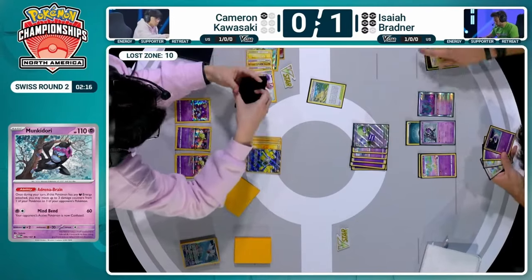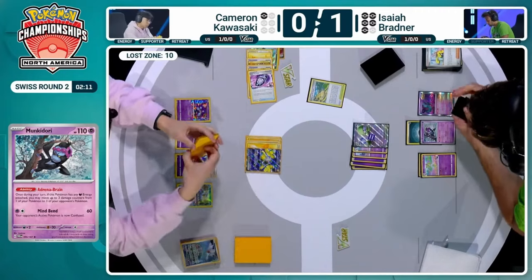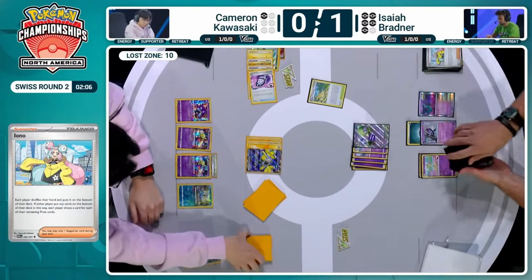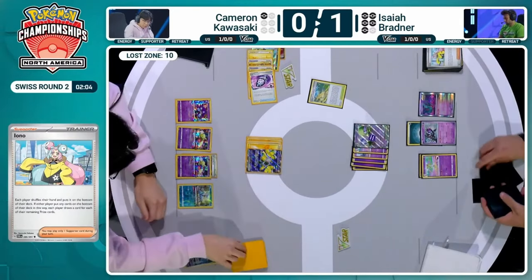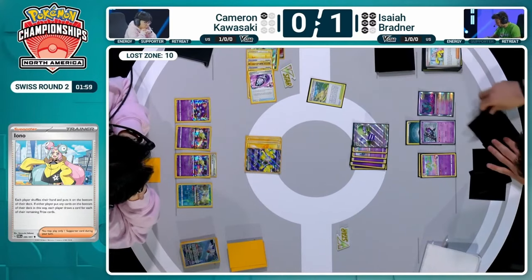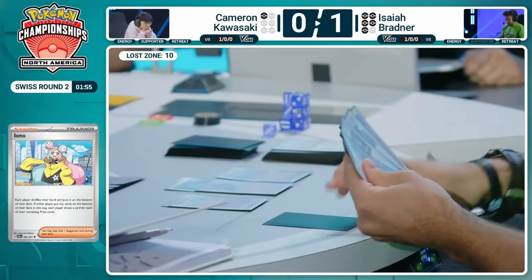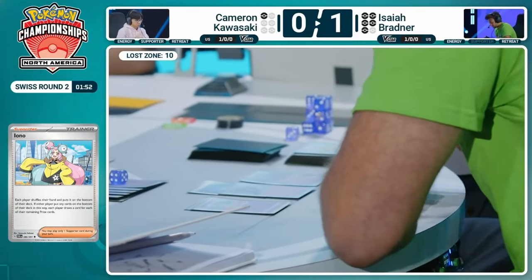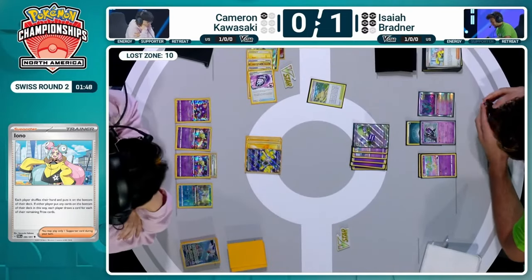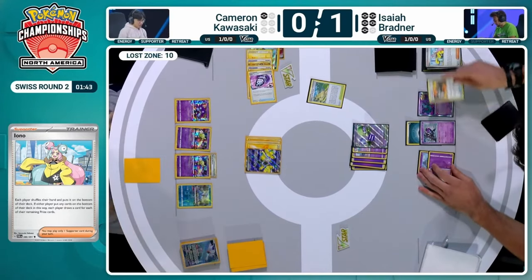Very powerful ability — we'll see if that helps Isaiah make any sort of comeback here. We're going to see that Iono now, bringing Cameron down to one card left. There are no more Hyper Blowers — can't push that Gardevoir away. There is a copy of Boss's Orders still available, and there's the Prime Catcher still. Five cards for Isaiah. Finds Enhanced Hammer — not very useful here. Finds a Counter Catcher in case he wants to do something with that. Two minutes on the clock.